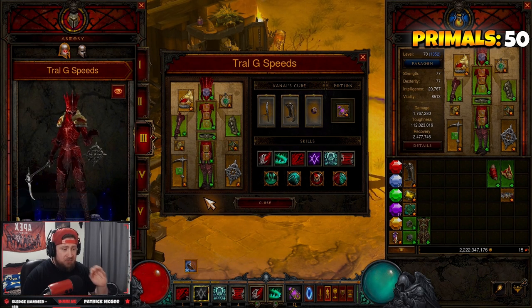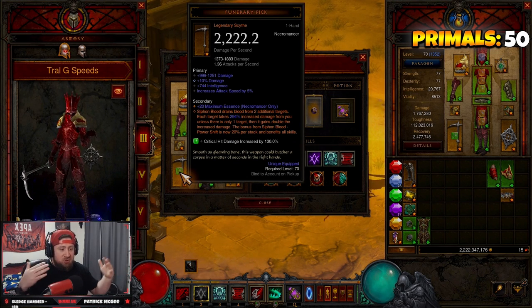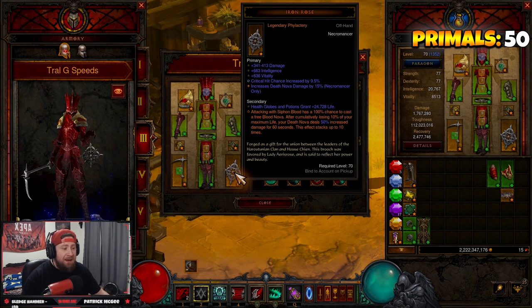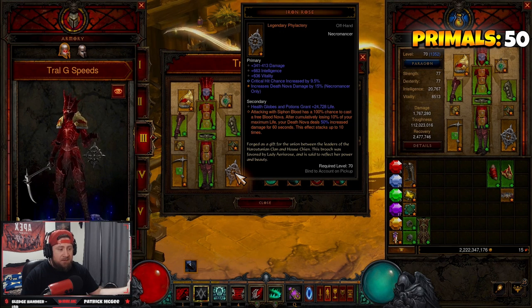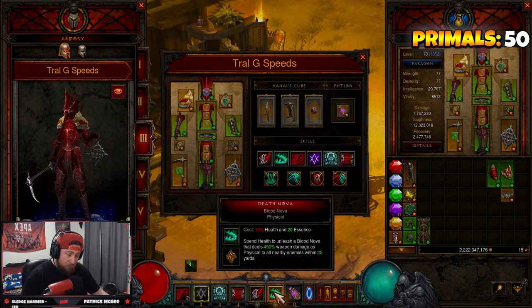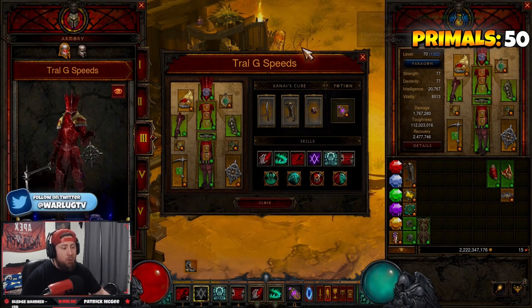The two most important items: Funerary Pick allows us to drain from two additional targets dealing increased damage, and we get a Siphon Blood power shift bonus up to 20% per stack — a huge power increase. Iron Rose is the bread and butter of the build: attacking with Siphon Blood has a 100% chance to cast a free Blood Nova after losing 10% of max life. Your Blood Nova deals 50% increased damage, stacking up to 10 times. Everything comes through Siphon Blood — you must have Iron Rose.